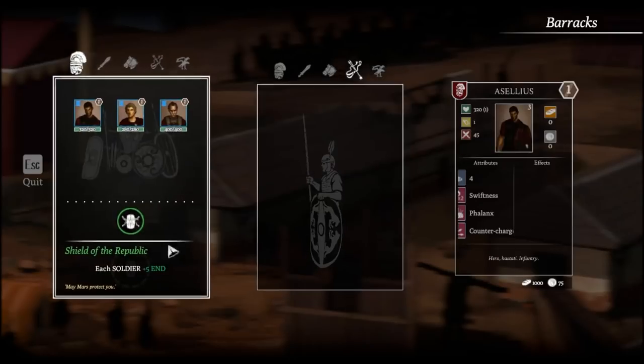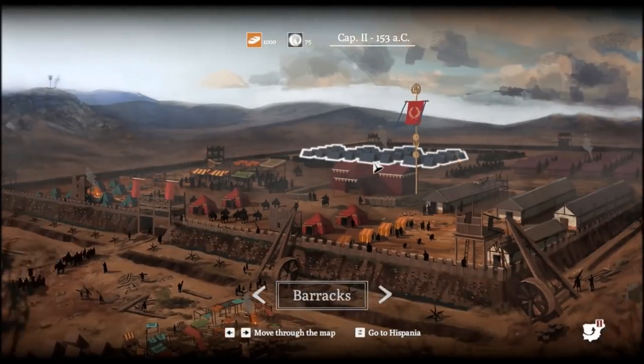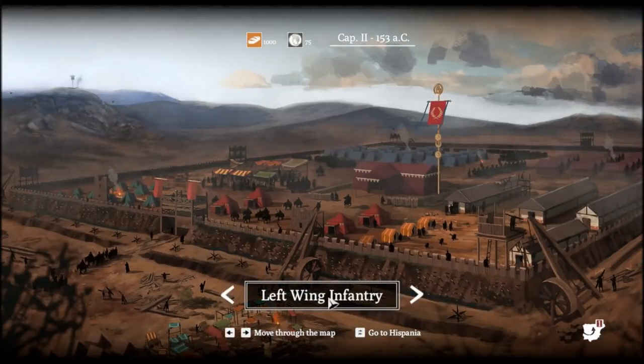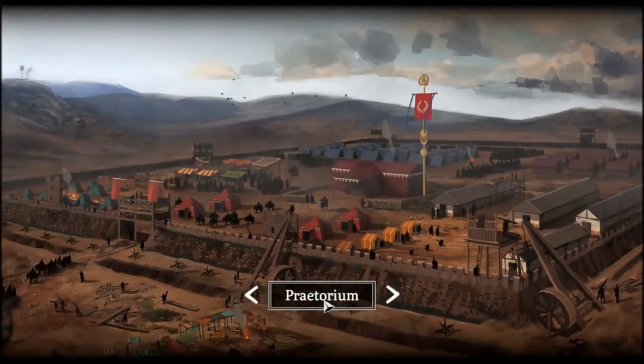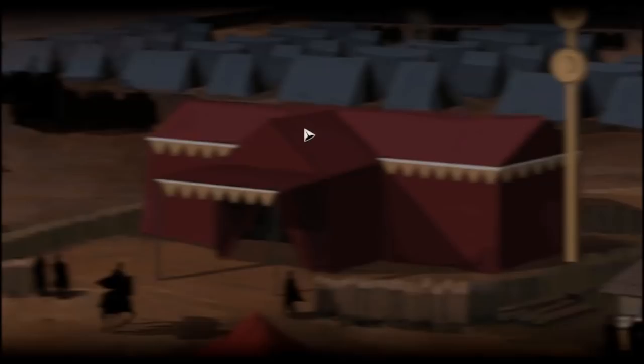Let's leave the market and check out what other buildings we have. The barracks — I think this is where I set my formations, and it looks like I can actually buy units here. I don't love the UI so far; it looks clean but it's a bit confusing as to what I'm actually doing. Let's check the Praetorium next. Again, no real indication as to what this does, and the tutorial would be really handy here if it didn't crash well before this part, so we're just going to have to wing it.